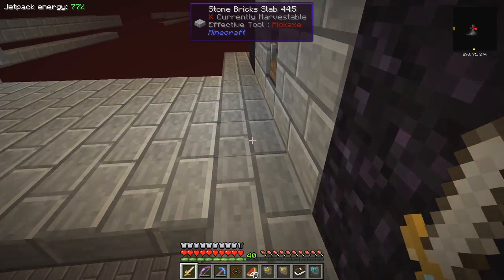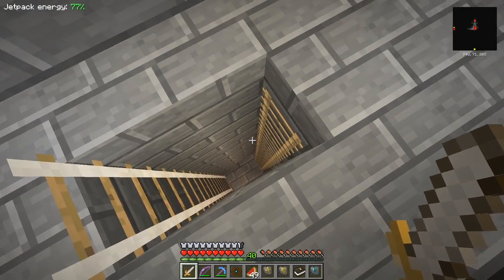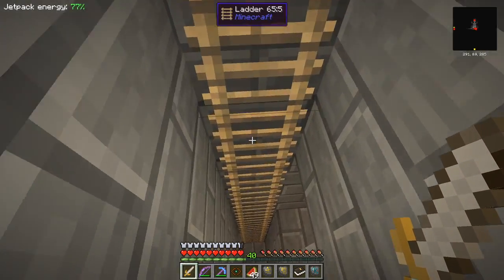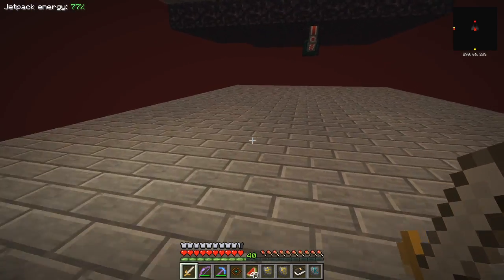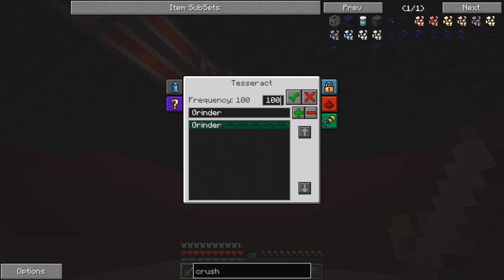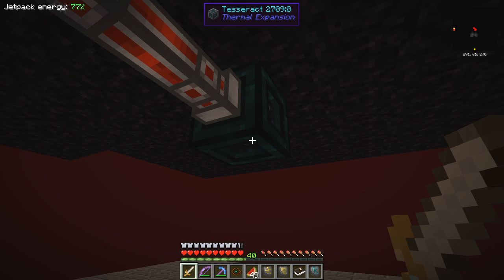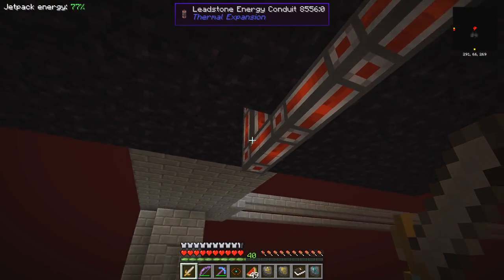I also built a service layer. Let's go and have a look at the service layer first of all - it's easy enough to get down to, we just go down these ladders here and then walk out here. What I've got here is a tesseract, which I built last time, configured to go up to the grinder. It's sending items and receiving energy and fluids, so hopefully it's getting the essence from the other grinder.